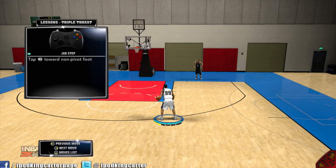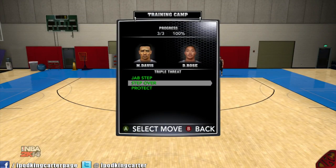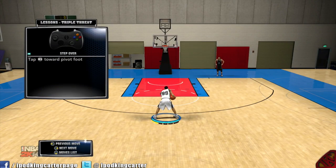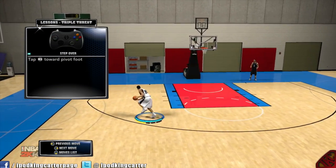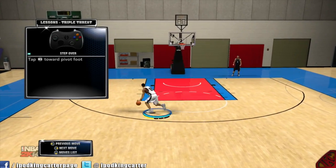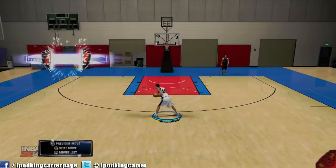Now jab steps are a little different. Let me go back to the move list real quick. The jab step to a launch is crazy — you can jab step and then launch right past him. Really easy. Jab step, launch. Pretty cool.